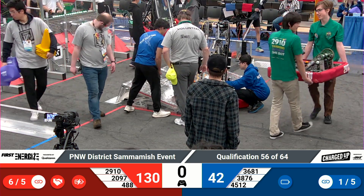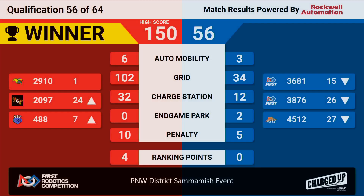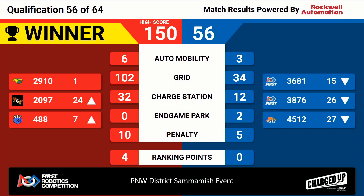Scores have been finalized for qualification match number 56 up on the big board. Victory goes to the Red Alliance — an event high score of 150 to 56, with all four ranking points going to the Red Alliance. We'll see if we can beat that score later today. Next up, qualification match number 57.